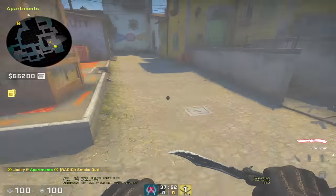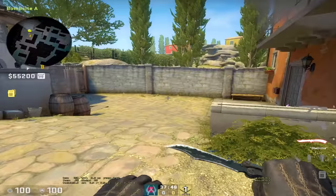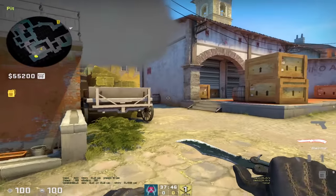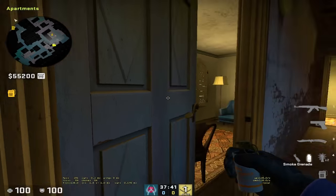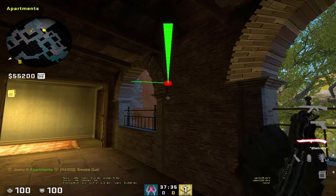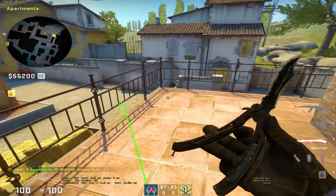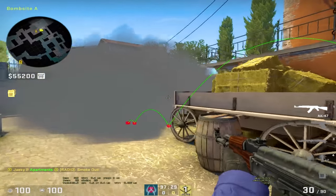The second smoke will land right here behind the cart to block off pit from your teammates coming up lane. Go into the same spot, aim at the same location, but this time do a big run throw instead of a tiny step. That'll land right here covering your teammates from pit so they can just go into the site.